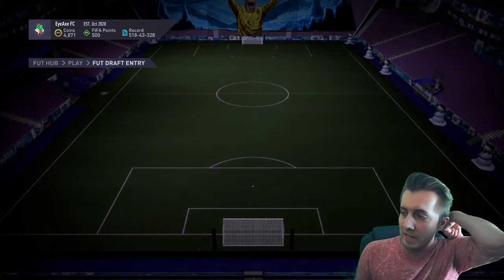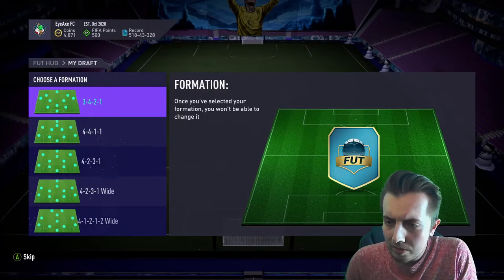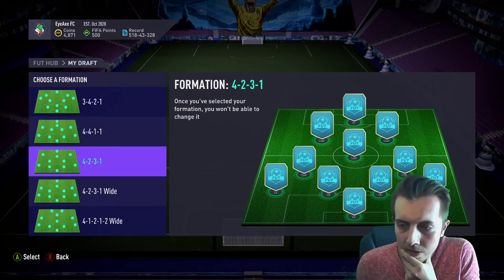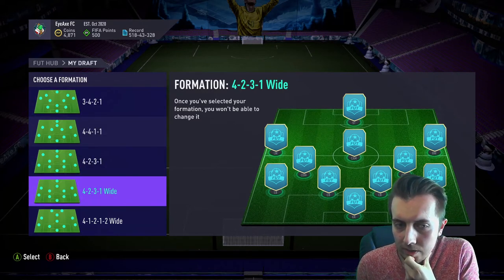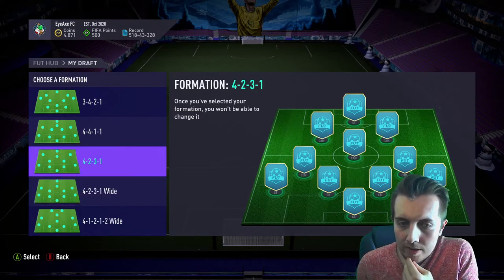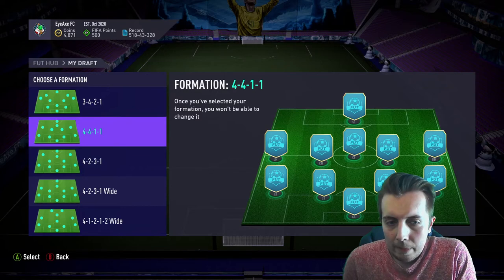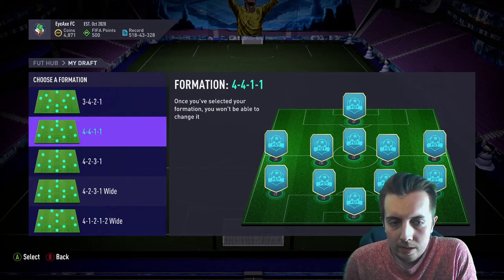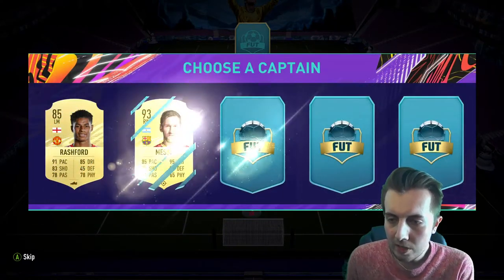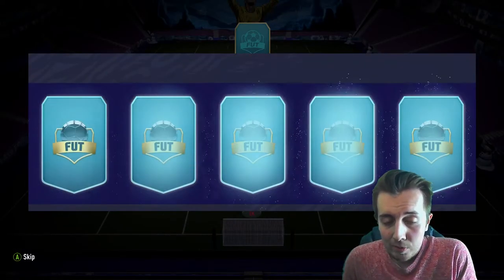Let's jump into our second draft nice and quick. We'll see what kind of picks we get in the offline mode and if it actually makes any difference. I'll get a 4-2-3 — I do like 4-2-3 on wide. Just thinking about highest rated — are CAMs really a good shout? I'm going to go with a 4-4-1-1. Not a great formation but some good players we could get. We'll start with a 93 Messi — pretty decent.